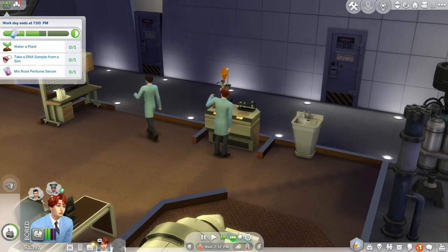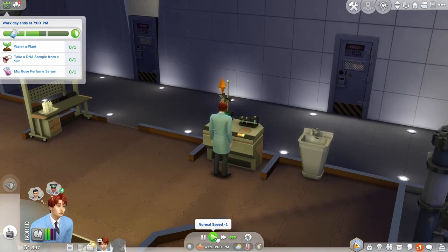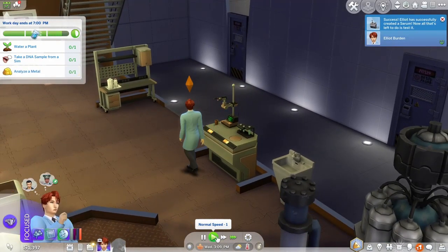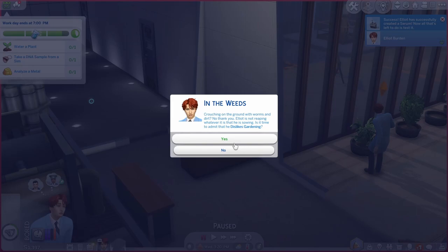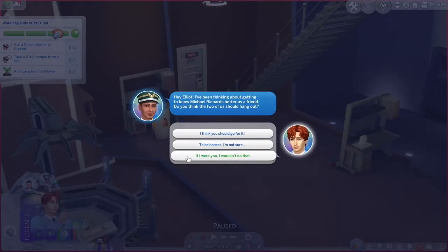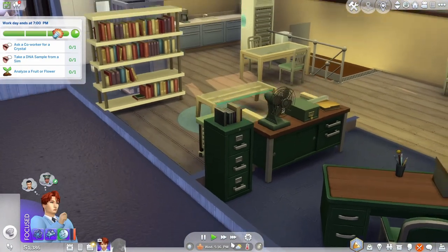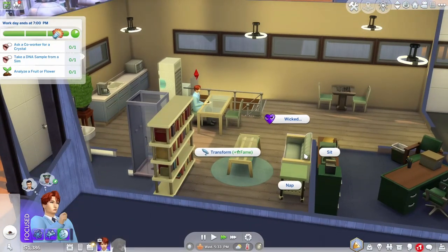I know you're tired but we need to get promoted today. In the weeds, crouching on the ground with the worms in the dirt - no thank you. Elliot is not reaping whatever it is that he is sowing, it is time to admit he dislikes gardening. There we go - you are more than welcome to dislike gardening. Oh, Nizar! Hey what's up - you want to become friends, go for it Nizar! And then I'm just gonna have you take a nap.